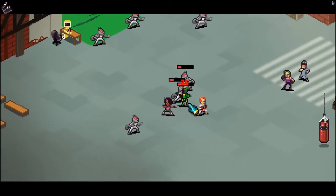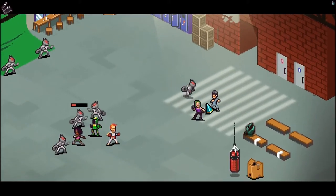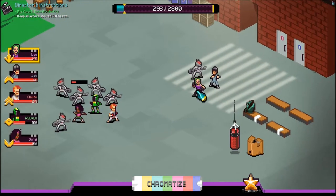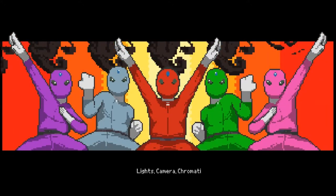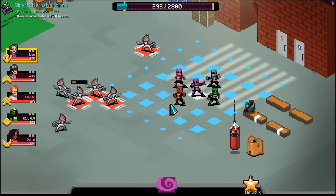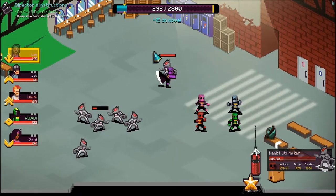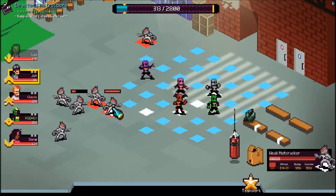I'm going to show something really cool. Once the enemy's turn is over, we have something very special we can do now. We can go to the bottom here and we can chromatize, which brings everyone together. And here we go — lights, camera, chromatize! Now we are the Chroma Squad. Let's defeat the weak nutcracker guy, whatever he is. Yeah, weak nutcracker.